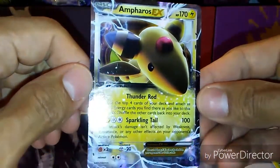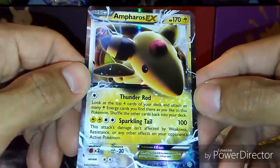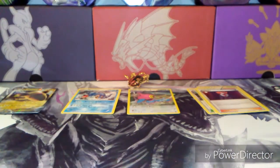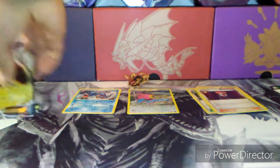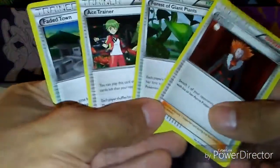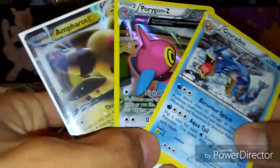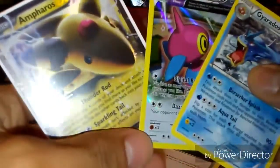Excellent pull there with Thunder Rod and Sparkling Tail — it's a Basic because it's awesome — 170 HP. Awesome pulls. Out of three packs, way above average. For our trainers: Lysandre, Forest of Giant Plants, Ace Trainer, and Fated Town — very good. And we have Gyarados non-hollow rare, Porygon-Z Ancient Power Hollow, and an Ampharos EX.